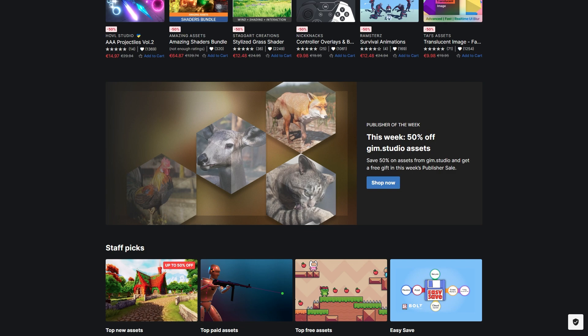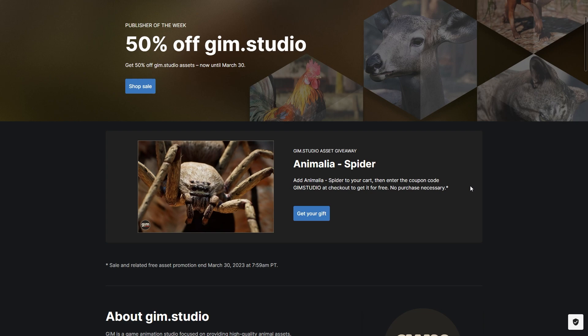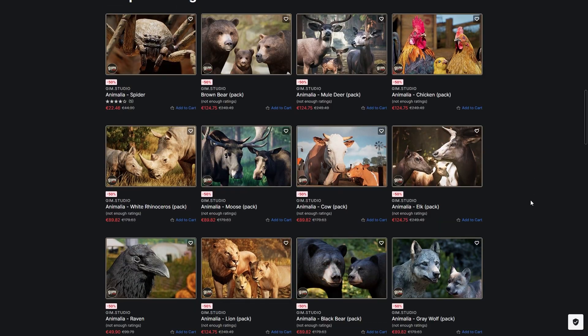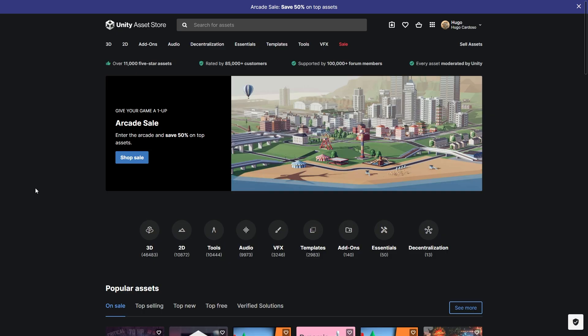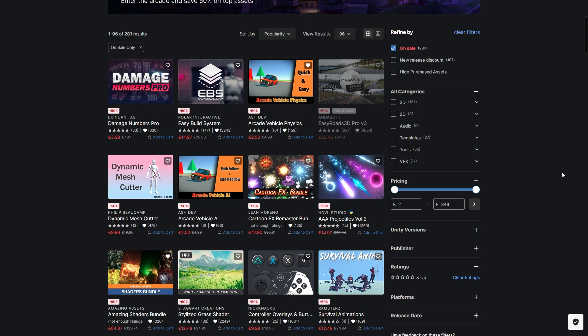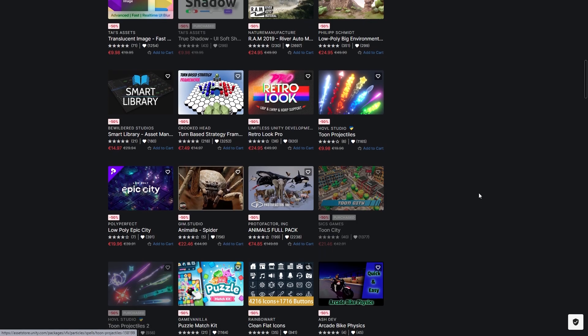Also, something I haven't mentioned in a while since I was busy with GDC — Unity has been giving away free assets every week. There is a publisher on sale every week and it always includes an asset you can get for free with a coupon. This week it's a very realistic spider you can get with the coupon GIMSTUDIO. This publisher has tons of very realistic looking animals. Right now they also have the arcade sale running, with lots of assets to help you make an arcade game — car physics, damage numbers, particles, gamepad buttons, environments and more.